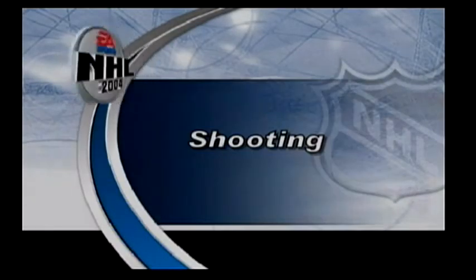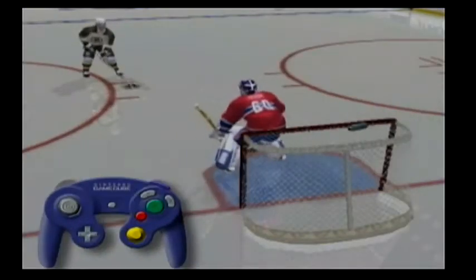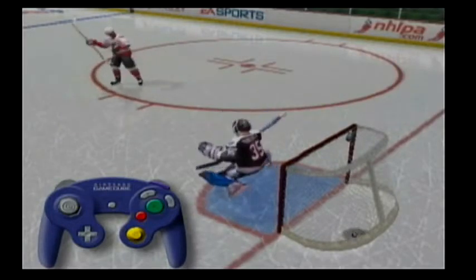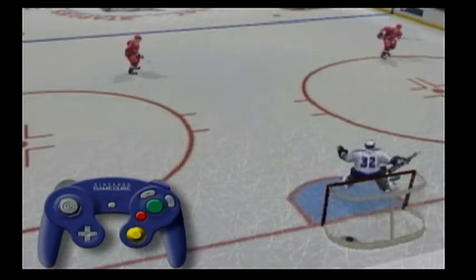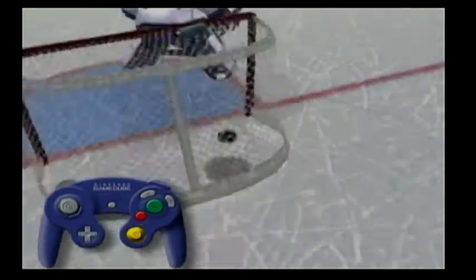NHL 2004 lets you score your way. To take a wrist shot, tap the B button. For a slap shot, hold the B button down, then release. To do a one-timer, press the A or X button to pass to your player, then press the B button before he gets the puck.